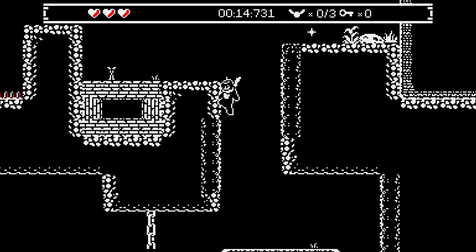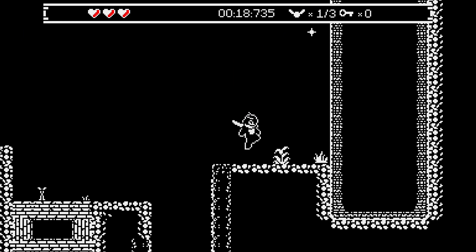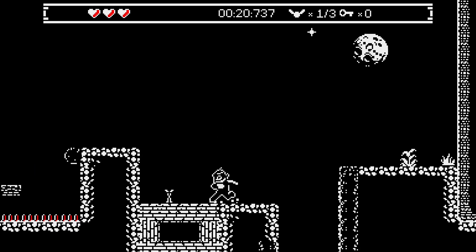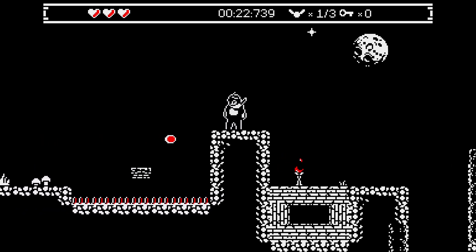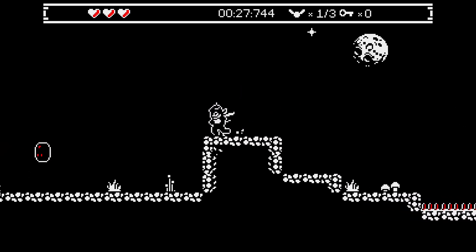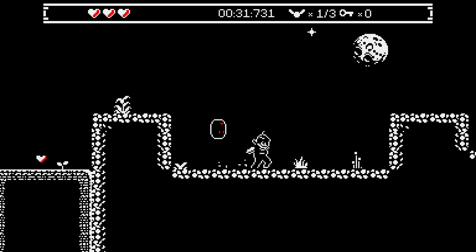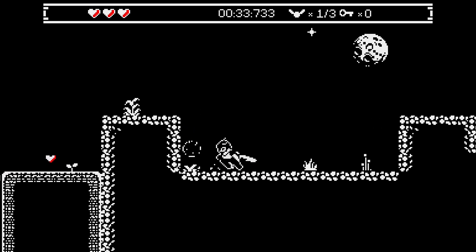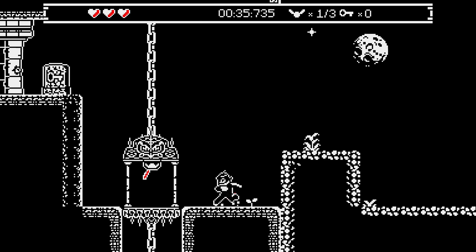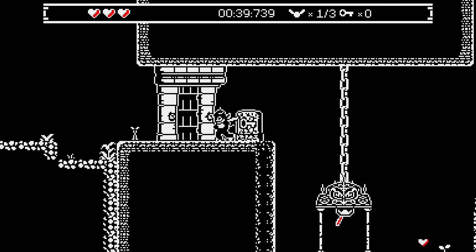As you can see, you can do a wall bounce as well. That's one of the lost souls. There's a heart over there too.